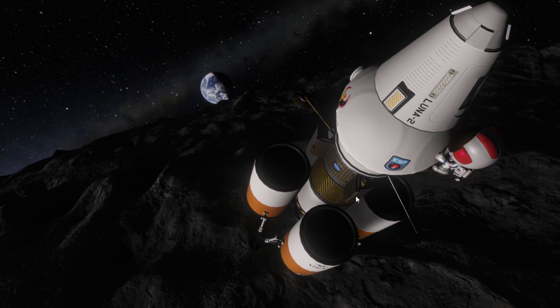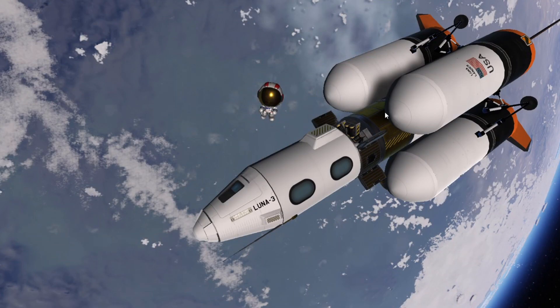This was the second attempt, Luna 2 — I don't think this one landed on the surface, it still didn't have enough delta-v. This one got close to landing but it didn't quite make it because I wasted too much fuel trying to get to the moon. Remember, this is 10% science mode and career mode, so we didn't have maneuver nodes back then — we had to kind of guess where we were going.